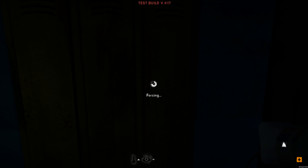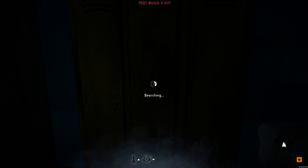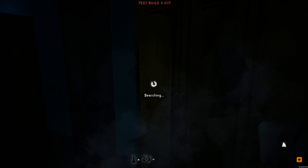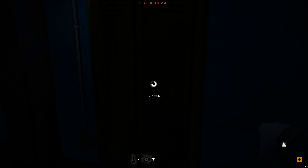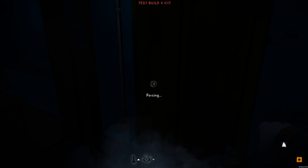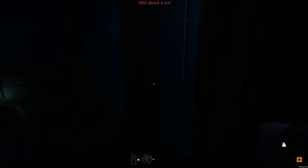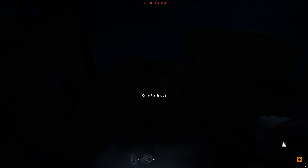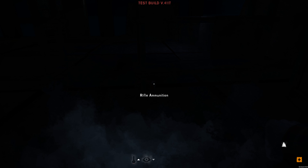I can't open this, but I've got a crowbar so let's get that open and see if there's anything. I don't know whether I'm going to find Fluffy here or not. I haven't seen Fluffy since I started playing the test build, so I'm hoping she's still in the game. Almost a lot of locked lockers up here. It's a rifle cartridge and some rifle bullets.